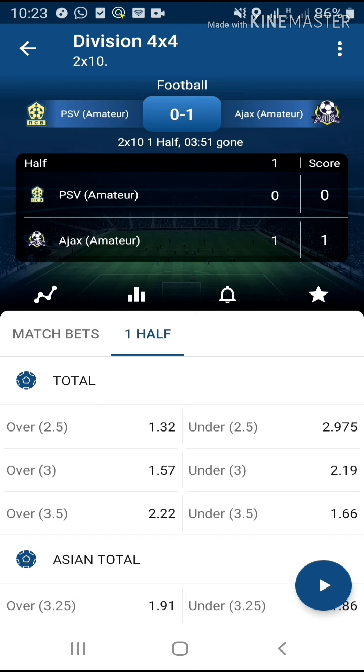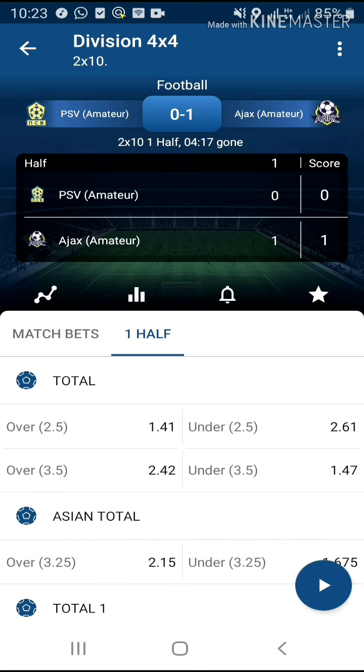What you're seeing on your screen is a division called 4x4 on 1xbet. There are two types: 4x4 division and short 4x4. I'm not talking about the short 4x4 — as you can see on the top left corner it says Division 4x4. If you don't have an account on 1xbet, make sure you create one.